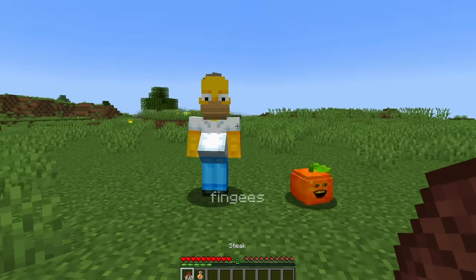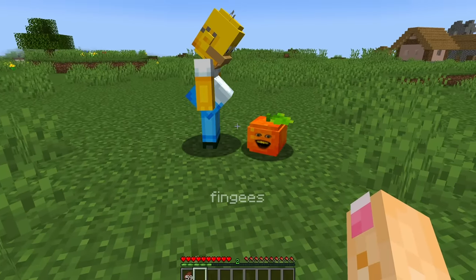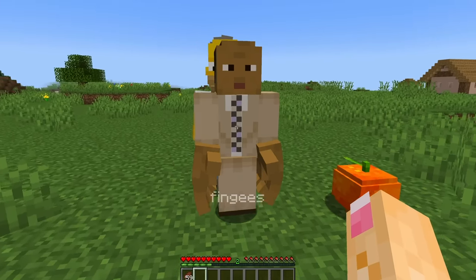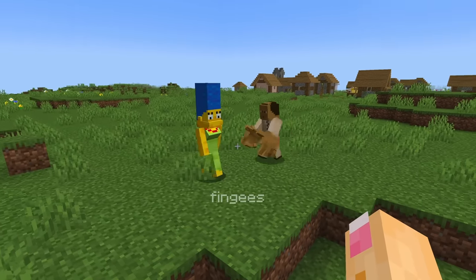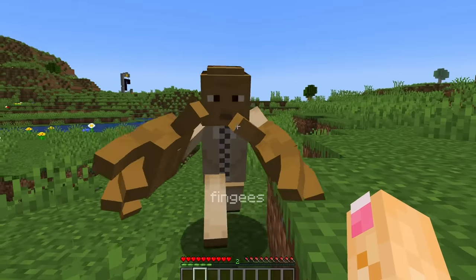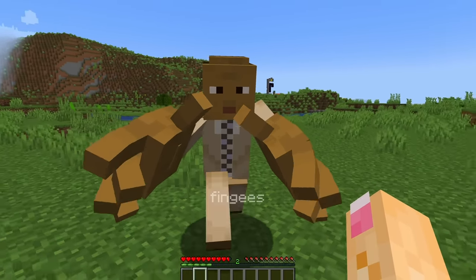If you breed Homer Simpson with an annoying orange, you'll get OJ Simpson. He looks pretty normal except for his abnormally large hands that do not fit any gloves, and he does not like wives, so he's going to hunt down Marge Simpson — which is actually quite terrifying from her POV.